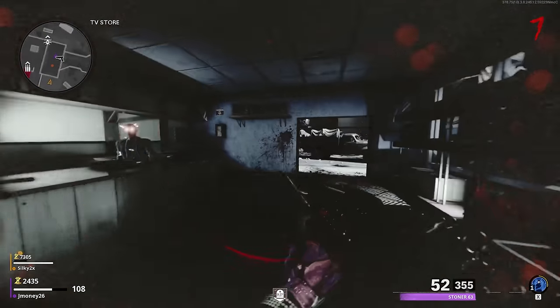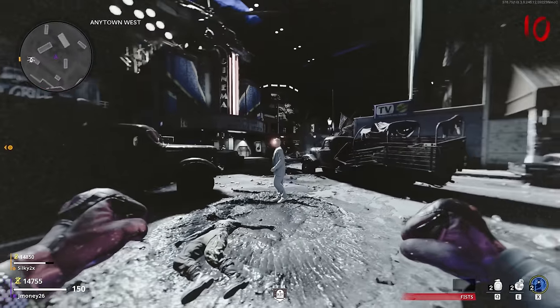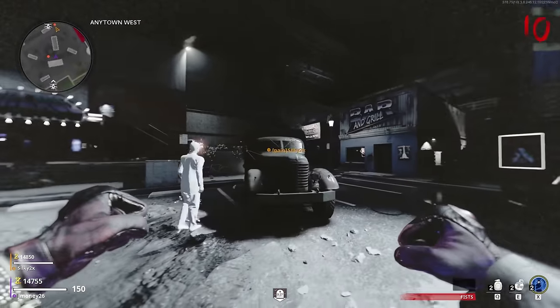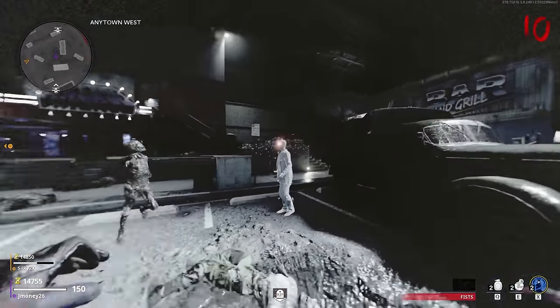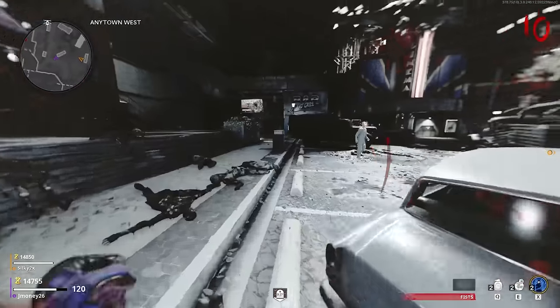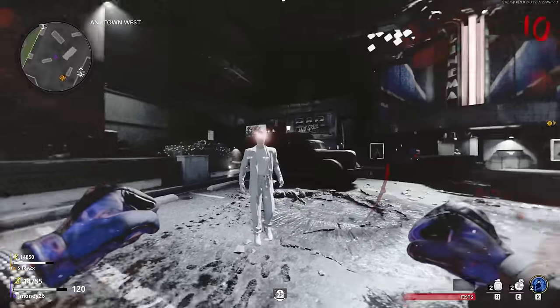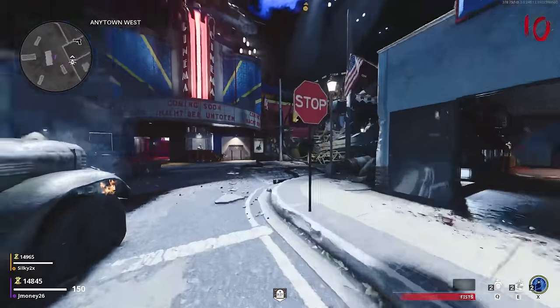Then this dude will spawn into your game. He'll slowly start coming after you periodically throughout your game, and you'll know he's close if you start to get static on your screen. He can move through any object on the map, so it's best to keep your distance because if he touches you, he will kill you. Not just down you — he will straight up rip you out of existence.